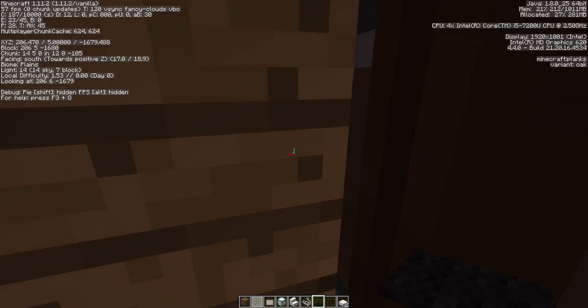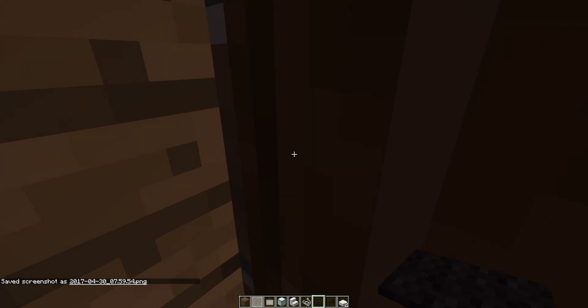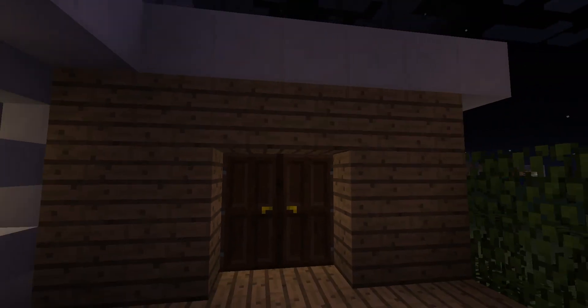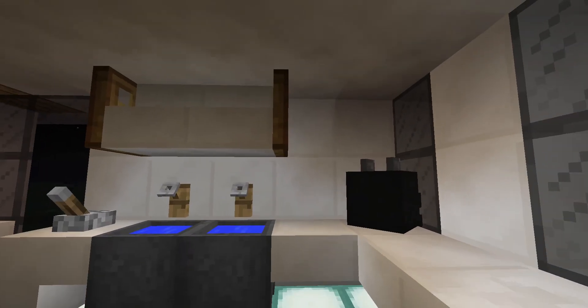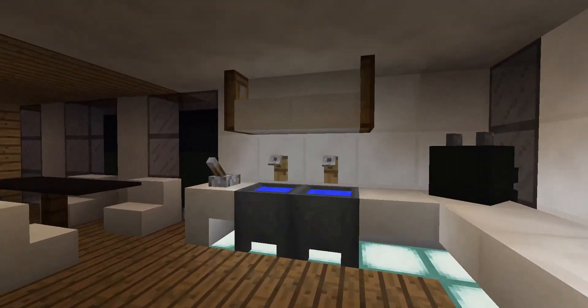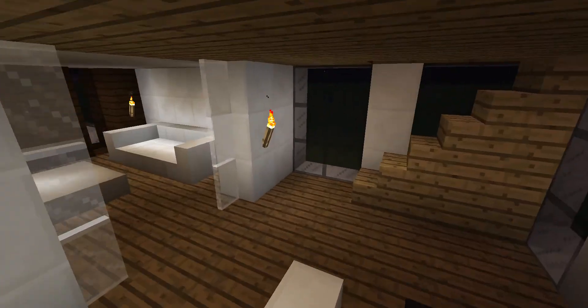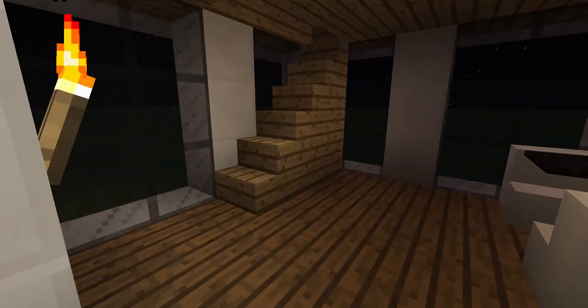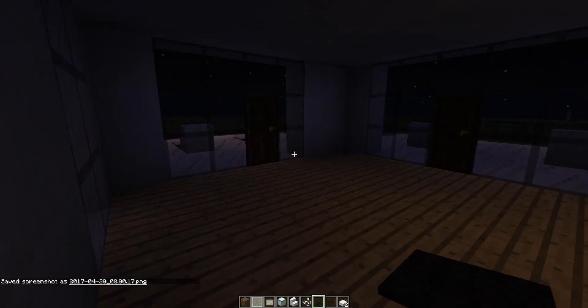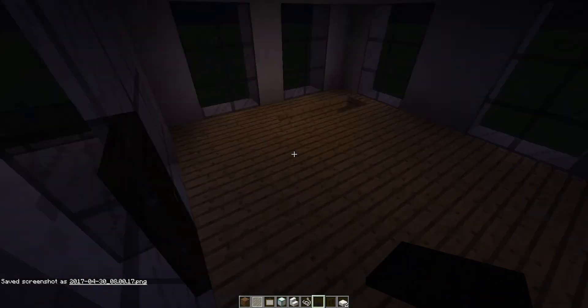I'll just give you a walkthrough of the downstairs floor. So there we have our kitchen with the toaster, the dining room, our living room, and these stairs go upstairs. Now all we have to do is make the bedroom.